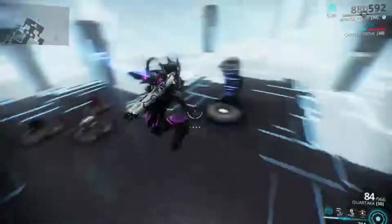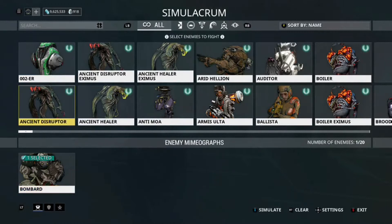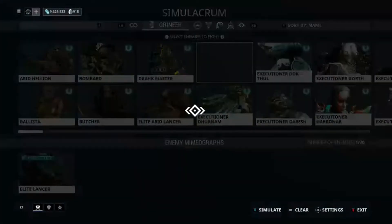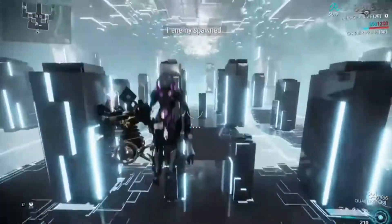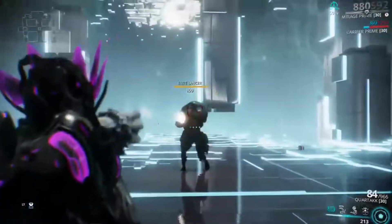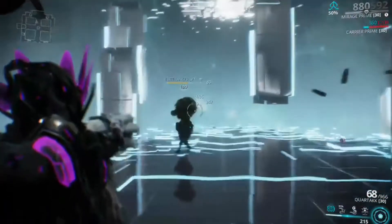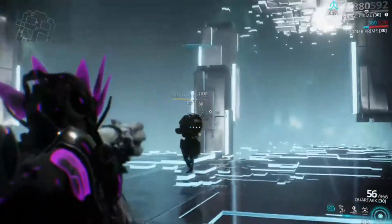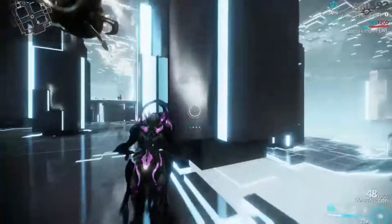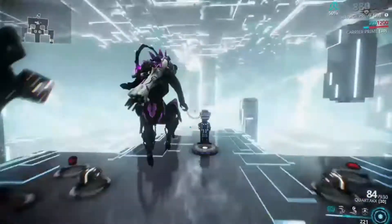That is like the highest level enemy you'll see from the get-go in a last Sortie mission, so testing against level 100 enemies is a pretty good method. Let's do an elite Lancer here though, because not everything is going to have as much armor as a level 100 Bombard. Let's see what this build can do against that. The rate of fire on this thing is really weird.